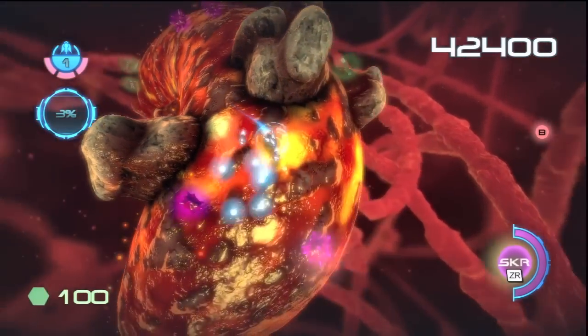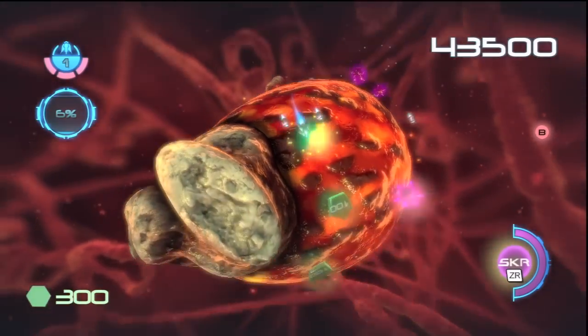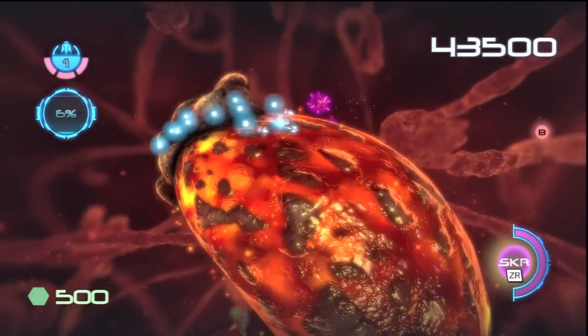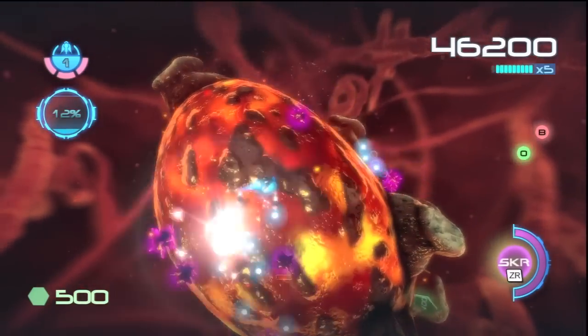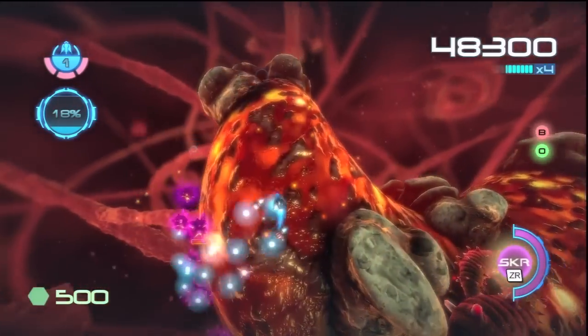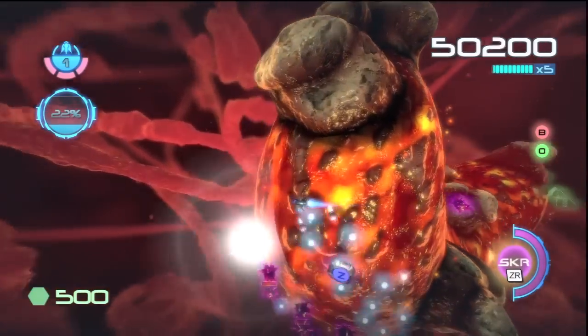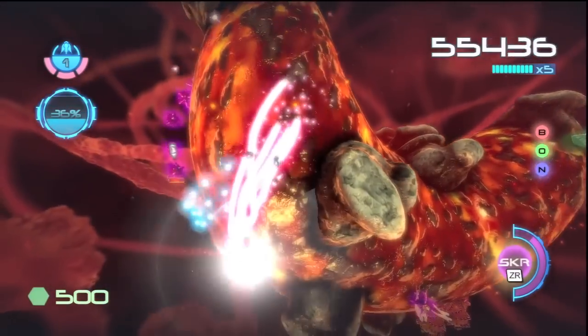You want to make sure you pay attention to the left side — the percentage that's going up — because when enough enemies are cleared out, the exit is going to open up. On your Wii U gamepad it shows you the whole map and where all the enemies are located, which makes it really easy to find everything and take it out.